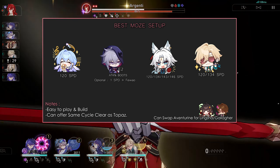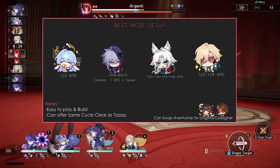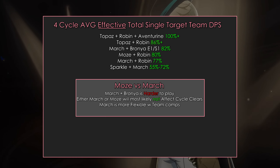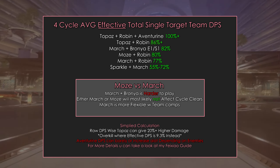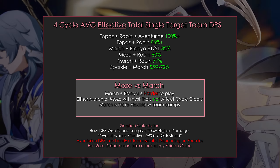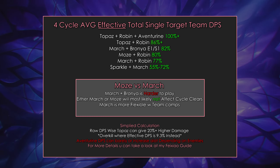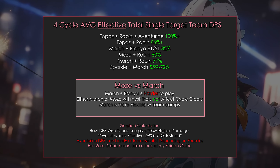For his team composition and rotations, his best team would be the premium FUA setup with Aventurine. You may replace Aventurine with Lingsha or Gallagher. You could replace Robin with Topaz, but there are way better teams out there. You may also run Moze instead of Topaz for Dr. Ratio. Before you build Moze for Aventurine, the gap from Topaz is just 9.3% better compared to Moze if you aren't running Aventurine, so Topaz isn't a must at all. Not to mention, the most F2P option is to run Bronya E1 or S1 with Hunt March, since you don't have to pull for Robin — and you can even run Robin with March too. If you have decent relic investment, any of these teams will not affect your cycle clear most of the time, though it might if you're running Sparkle. It all comes down to personal preference and play style.